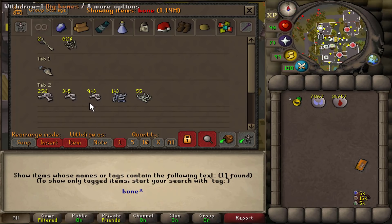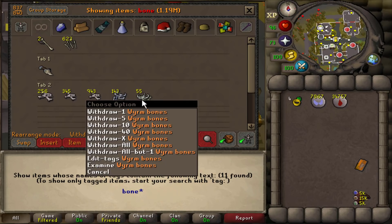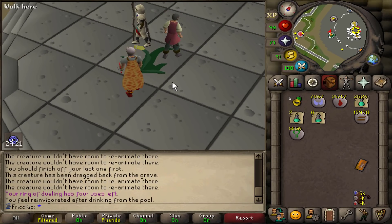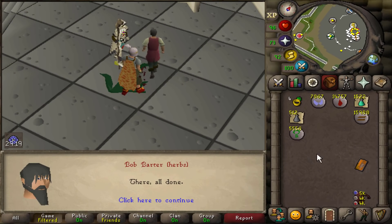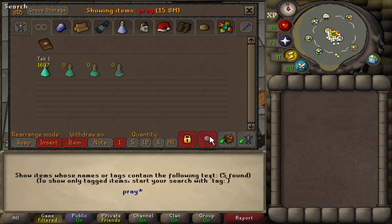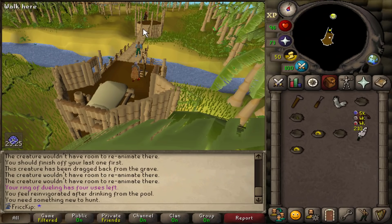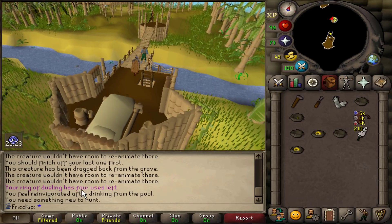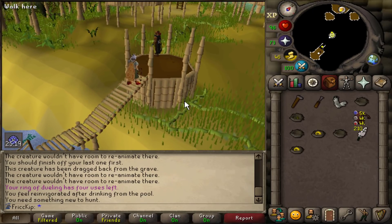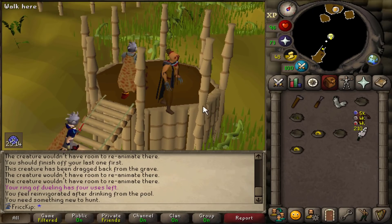We do have these Bones that I showed you before, but right now it's kind of peak time. There are the most players on right now because it's the weekend, so we're gonna put off using up these Bones — I don't even know if it has that much XP anyway, it's like maybe one more level. Let's decant all the Prayer Pots into four doses, and we have over 1,500. Plus we had some in the bank from before, so in total we have 1,600. Apparently we didn't have a task from before, so we're gonna start off doing Slayer now and see what we get.